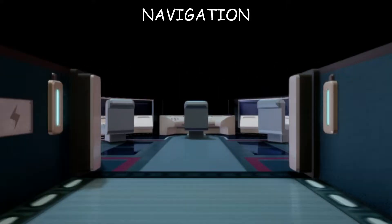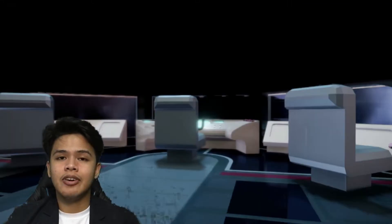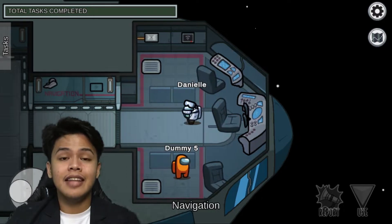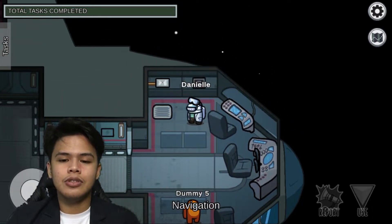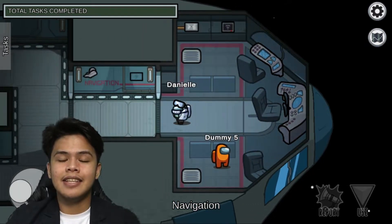As your captain, I'll be responsible for touring you around my ship, and I'll make sure that you would see the resemblance between the different parts of the cell and the different areas located in the ship. We are currently in the navigation. This is where most captains are because this is where they control the ship's head of direction. The navigation has the capability to navigate the ship's location and destination — the same as the nucleus, because the nucleus controls and regulates all the activities inside the cell.